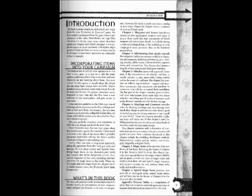Incorporating items into your campaign: The simplest way to add the new equipment in this book to your game is to just do it. Add the items without explaining where they came from and why characters are just learning about them. Everyone around the table agrees to simply adopt the fiction that the items have always been available — maybe mundane and alchemical items were always for sale in shops and bazaars the player characters never happened to visit. One day the player characters meet a new merchant in the marketplace and gain access to new items.